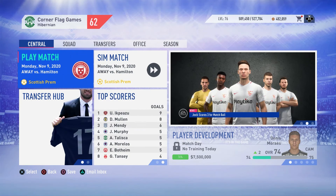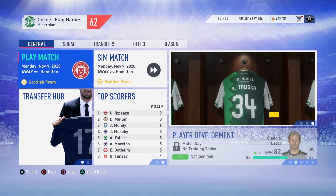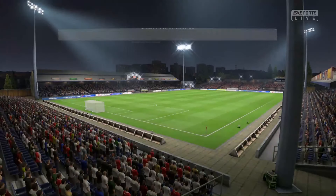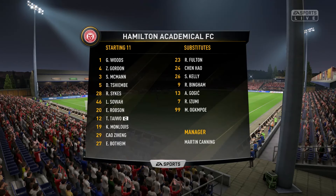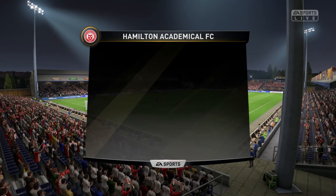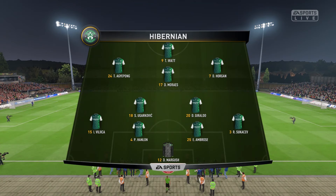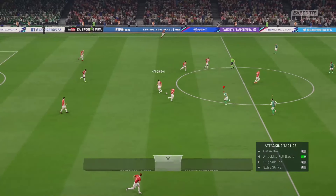Here we are with today's third game of the episode and the second played one. We are away to Hamilton in the league. Moving to our second played game — it is Hamilton facing off against us, Hibernian. Here is the Hamilton line-up: Woods in goal, five in the back line with Gordon, McMahon, Tushembe, Sykes and Soa. Tuao, Robson and Monoulis are the midfielders, with Chao Zeng and Bothaim as the strikers. For Hibernian: Margush in goal, a back four of Sukusev, Ambrose, Hanlon and Vujica. Geraldo and Ugarkovic in defensive midfield with Horgan, Moores and Yenpong in higher midfield, and Tony Watt as the striker. It will be Hamilton to kick things off.